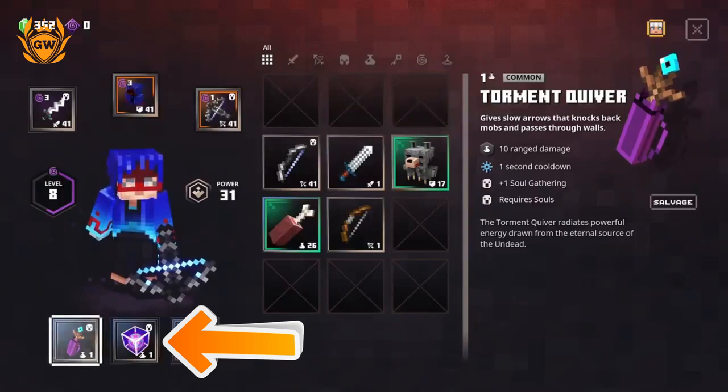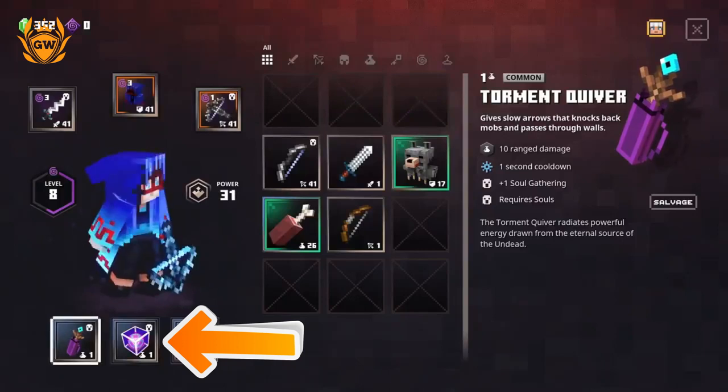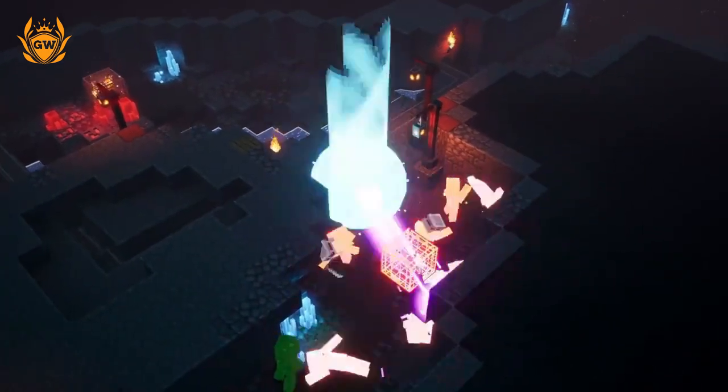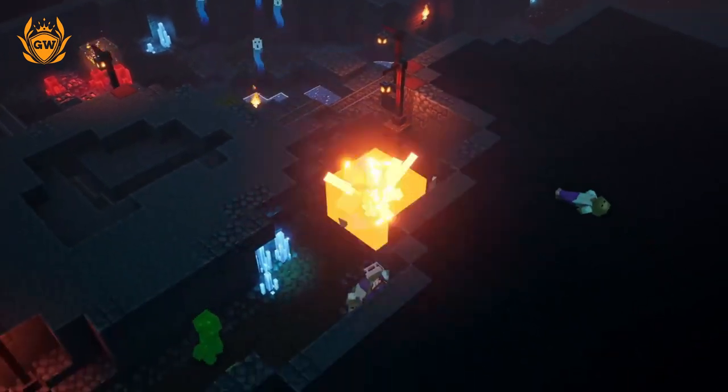What we really want to talk about is the Corrupted Beacon in the artefacts slot. It does 69 artifact damage per second, gathers plus one soul, and requires souls to power it. Remember, we're also getting that 50% artifact damage buff from the Soul Dancer robe, so that is what you need for this build — it's super awesome.